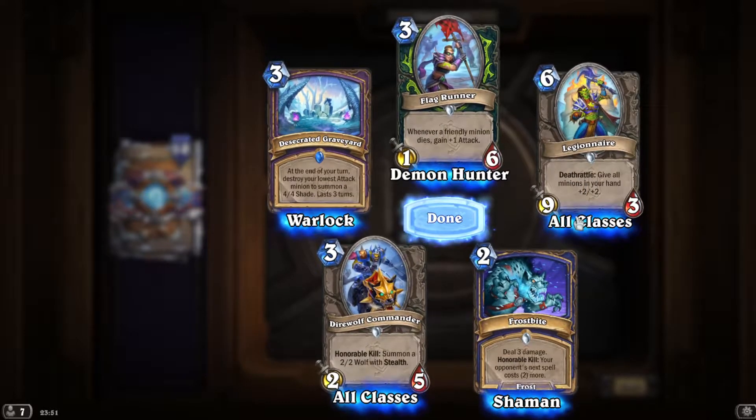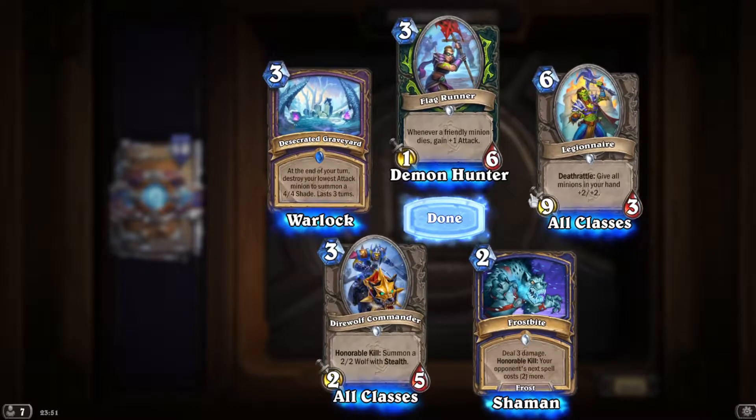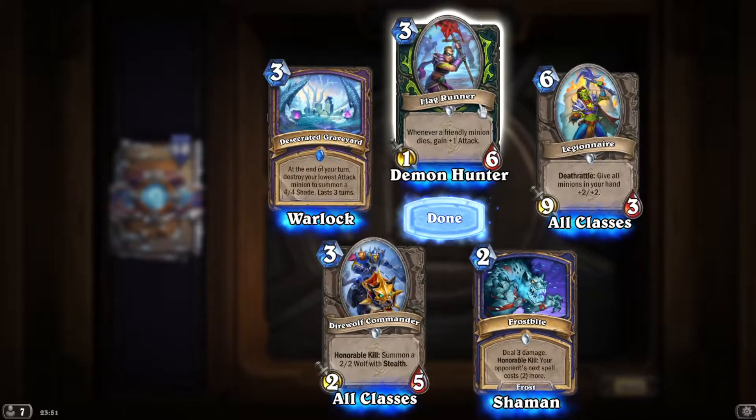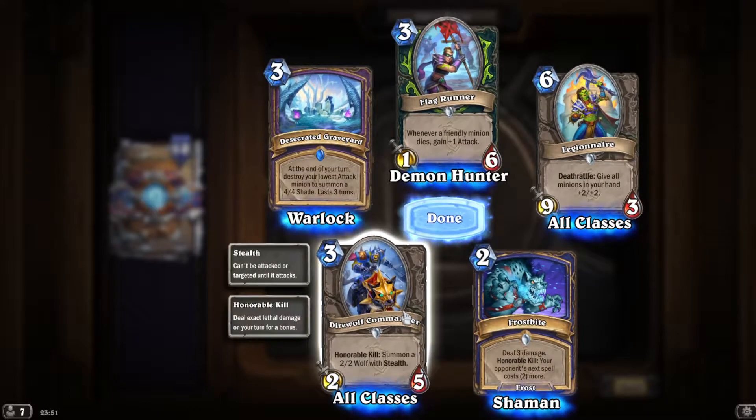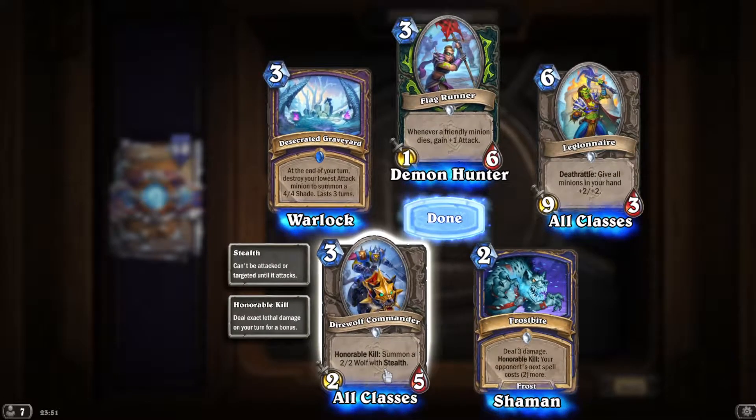Six mana 9/0 — that's weird. You need to have a friend; when he dies, gain +1 attack. Arbor up — killing the summoner 2/2 is still...